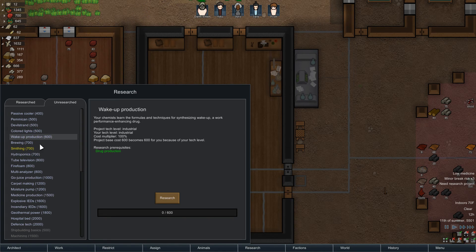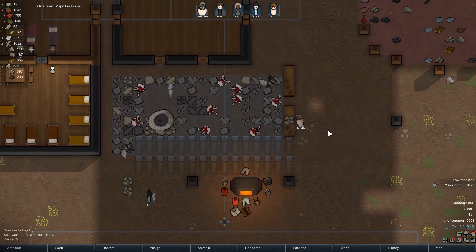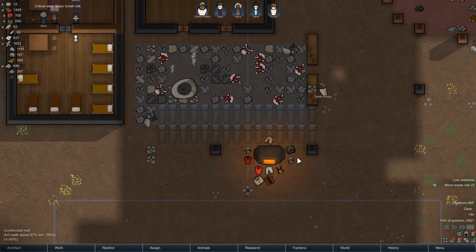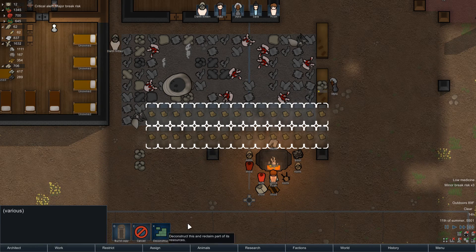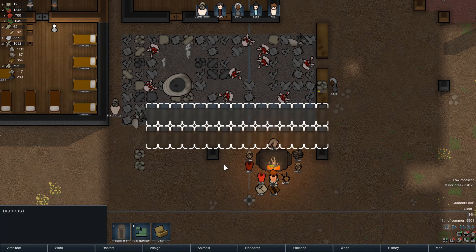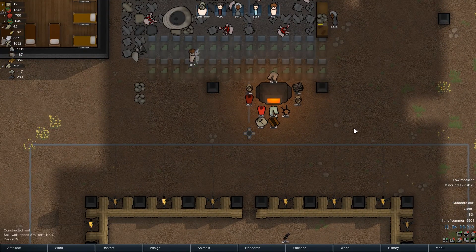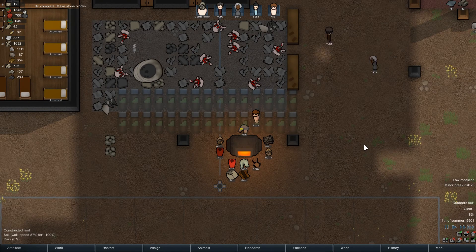I could do wake-up production — that is one drug I think I want. Wake-up is definitely a good drug. I think it is a little bit more addictive than some of the other ones, but in the long run it should be helpful. It does seem like corpses in here don't get taken out of the graves. I'm going to deconstruct all the graves then. It'll take a long while, but Stylo's really good at that at least.